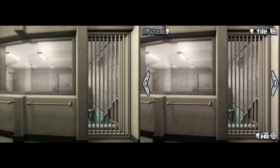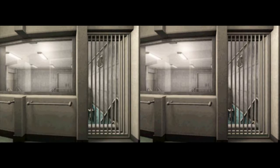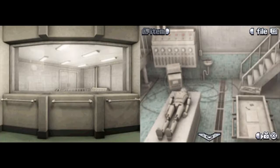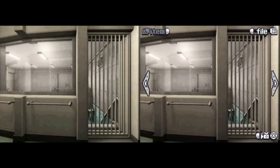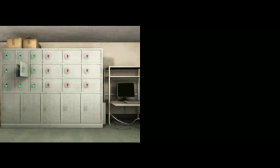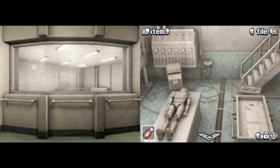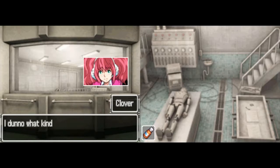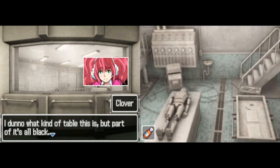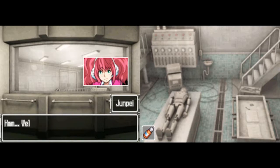Welcome back to part 21 of the 999 playthrough. We've got back a time again — only now we're back to the first half of the game, back to where we kind of were before. But this time we're going through the laboratory room again, on one condition: we've actually gone through door number 5 first, and as we've mentioned multiple times throughout this playthrough, this is the correct route in order to get the required ending.